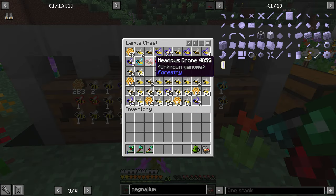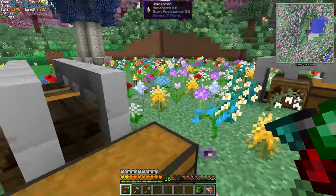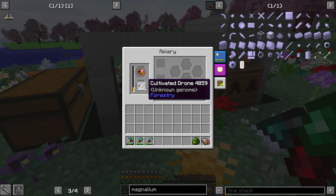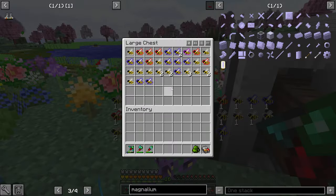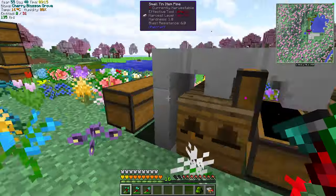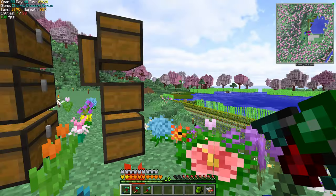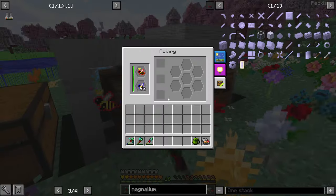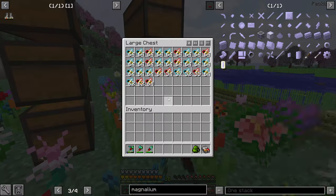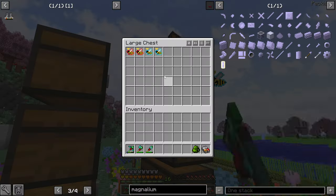If I wanted to take this meadows one and turn it - oh, you're pristine, so that's good. I could put the meadows in here, put cultivated in there, and it will eventually make what I need. A lot of these bees - I don't know if I should save them or just trash them, because as you can see I've run through a lot of times already, so we have quite a bit.